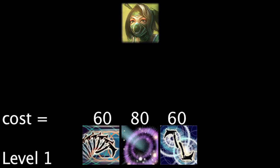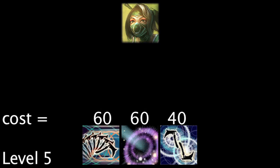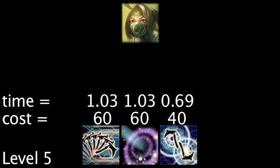At the lowest rank, a full page of energy regeneration runes will let Akali regenerate enough energy to cast her abilities in 1.03, 1.38, and 1.03 less seconds. At the highest rank, the runes will let Akali cast her abilities in 1.03, 1.03, and 0.69 less seconds.